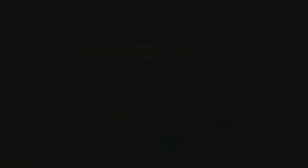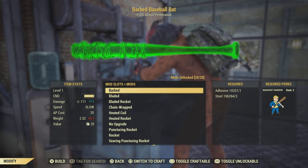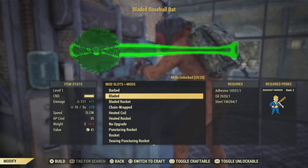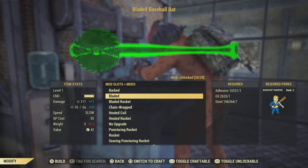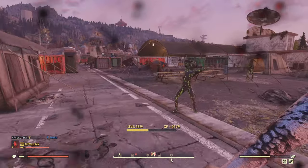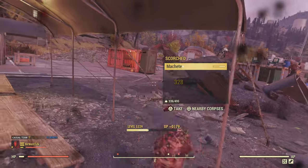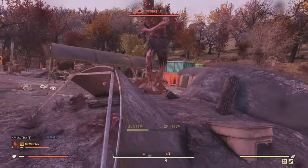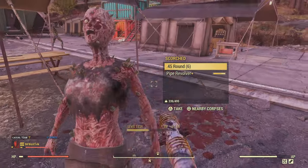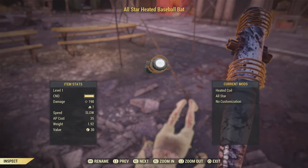One of those things is a level one baseball bat with the heated coil mod on it — it just does insane damage for a level one weapon. I was actually surprised and decided to test it, so I took this level one bat and went and fought level 50 Scorched and was one-hitting them. Even then, a low level player is going to be fighting low level Scorched and will one or two-hit them with this weapon. I would make as many of these as you can — it's just one mod — and drop them in the donation box.